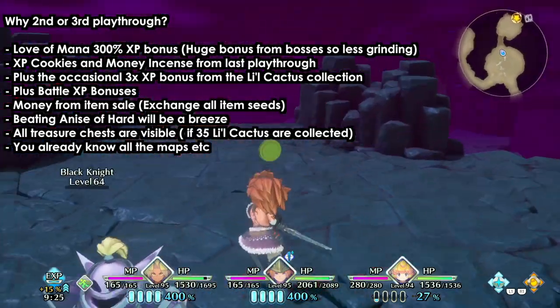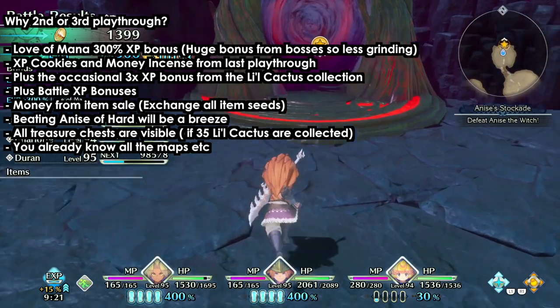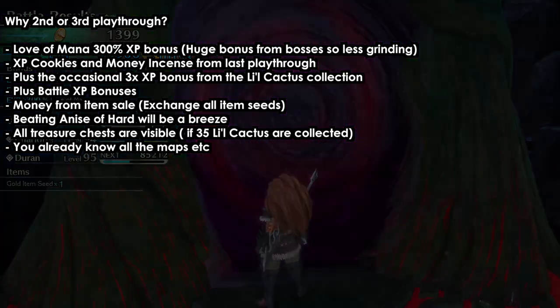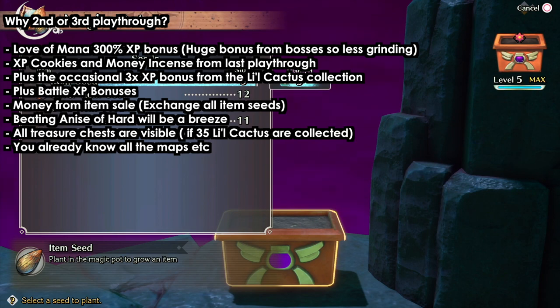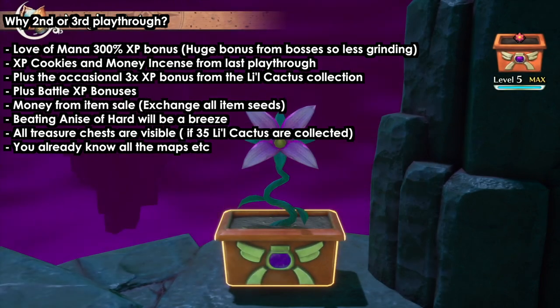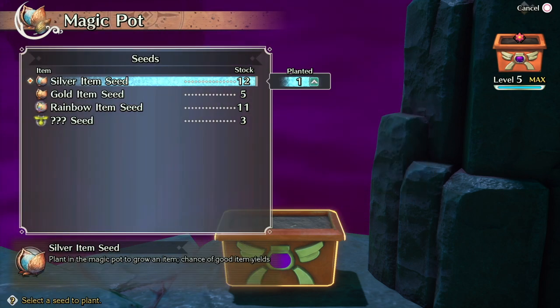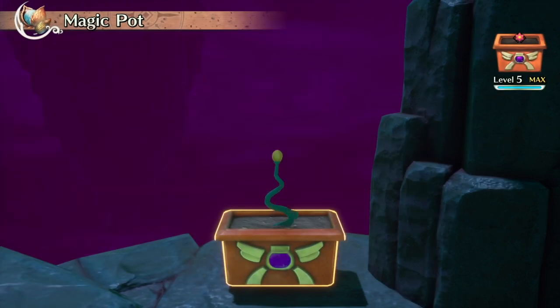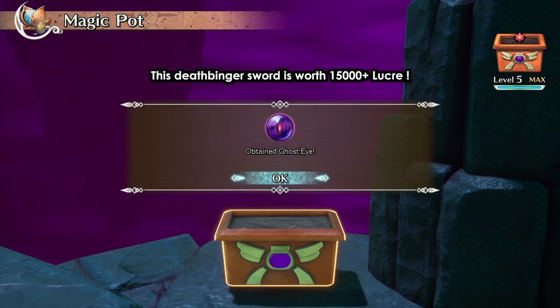The reason to wait for the second or third playthrough is because when you have the Love of Mana along with the XP from the cookies, when you beat a boss you're going to get a huge buff. By the time you reach the level I'm at, you'll already be around level 90-95 without much grinding. This is also the perfect moment to beat Anis on hard, since she'll be around level 76 and you'll be way above her.